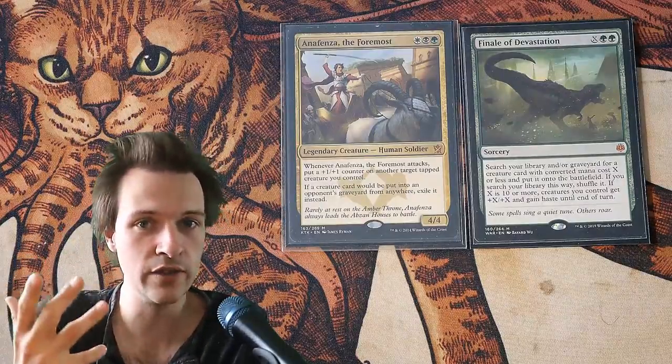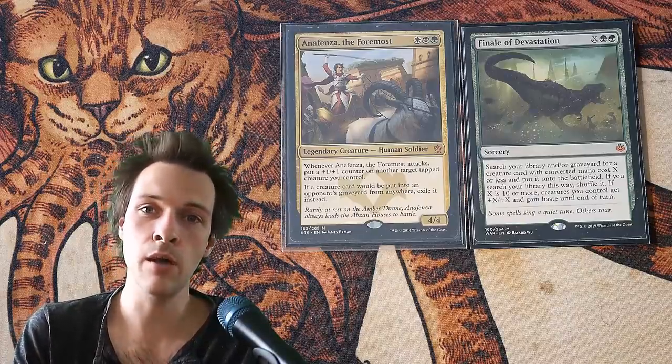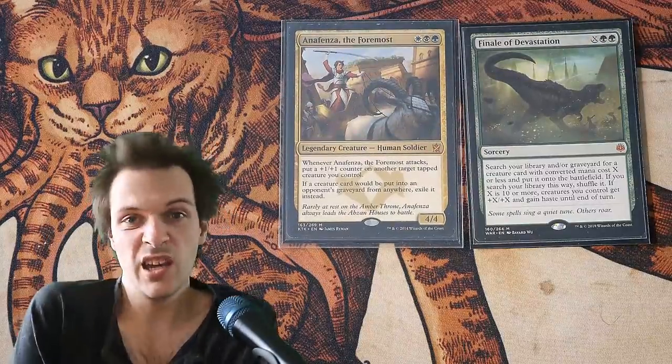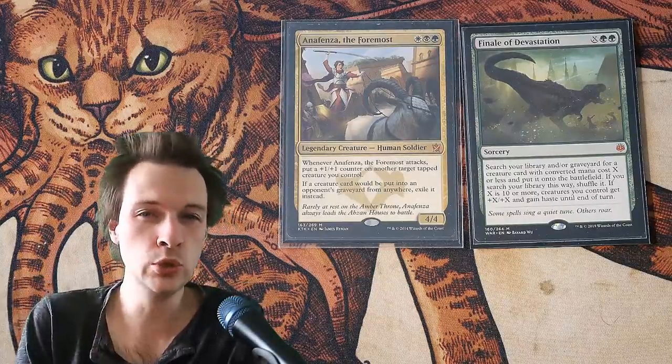Because Final of Devastation could help us build the critical mass. For example, if you pay 3 mana into X, you could find Yeva or a similar creature. So that's a 5-mana tutor — it's not great, but it's not useless either.